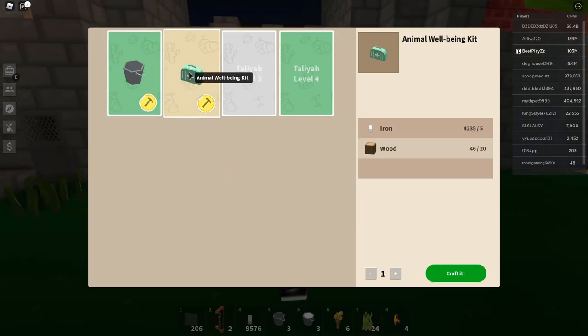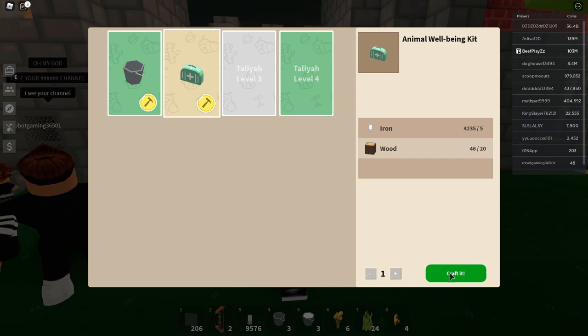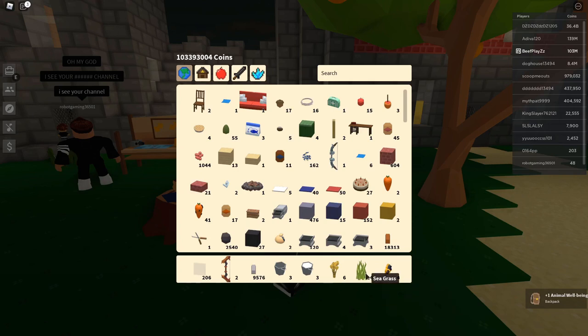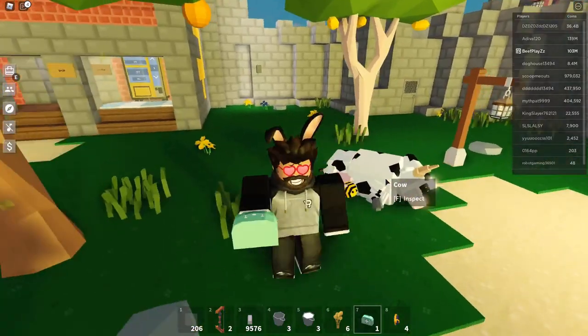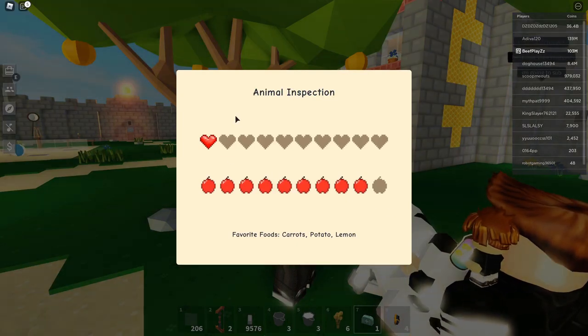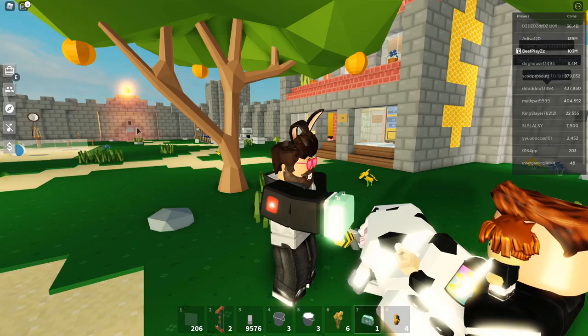There's an animal kit at the animal bench. I'm guessing if you don't feed the cow, you'll need to use this. Let's use this kit to inspect the cow. At the moment it's got one heart. The cow's favorite foods are carrots, potatoes, and lemons.